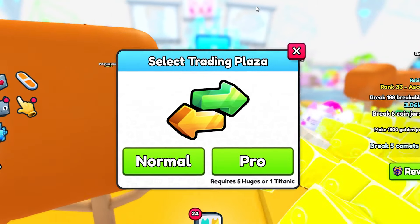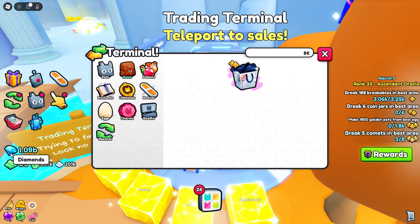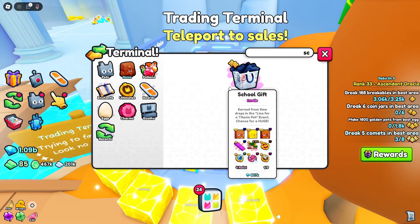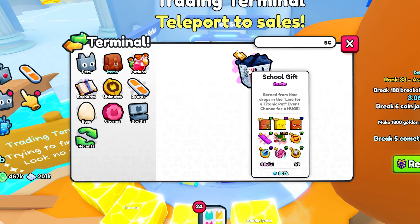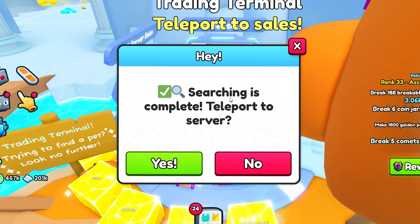First things first, we got to hit up the trading plaza to see if we can find some of these gifts. Let's go ahead and filter these by school gifts. I have a billion diamonds, but honestly I don't really want to spend all the billion diamonds on these gifts. I will spend a few hundred million for sure, and we're going to get a good amount of these gifts. Let's see if we can find some for hopefully a good price.